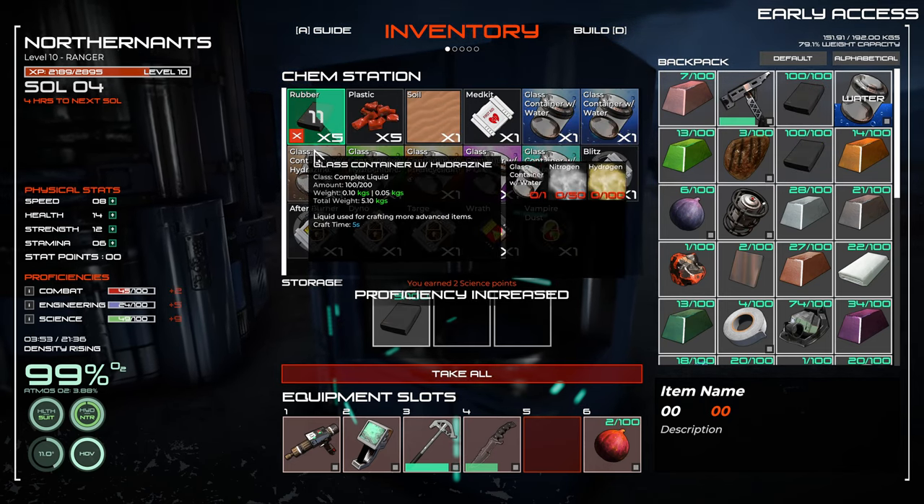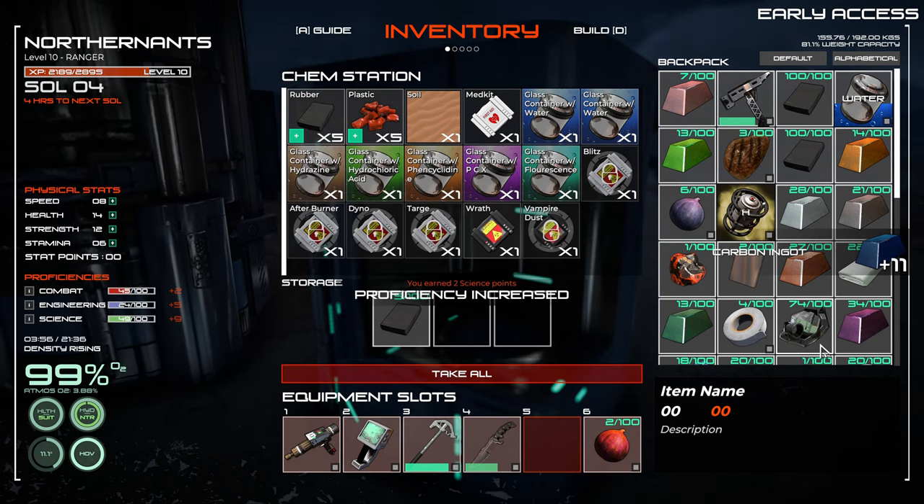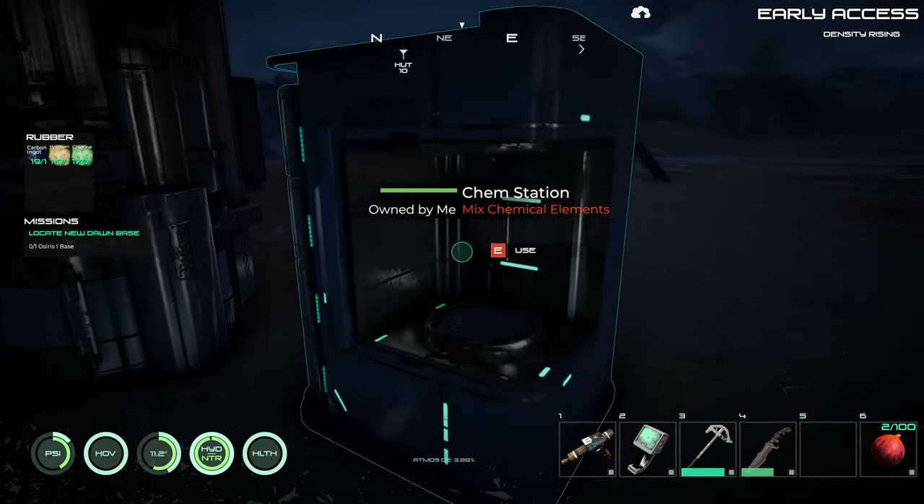Holy cow, that's a lot of rubber. I guess I don't really need all that. I thought it was going to be like 3 per, but that gave me 100 per.